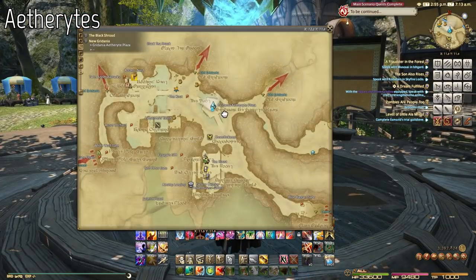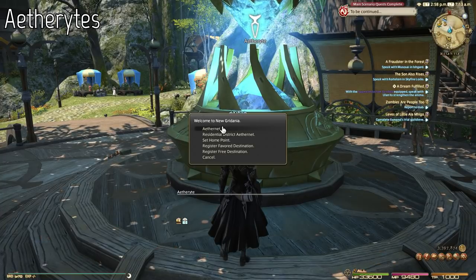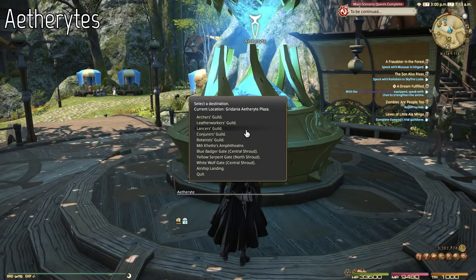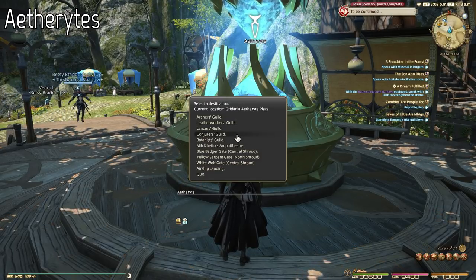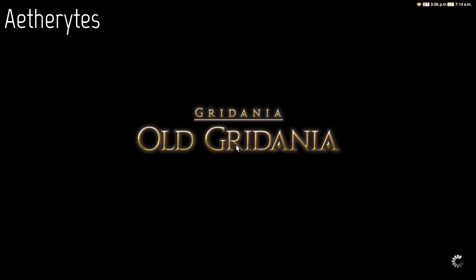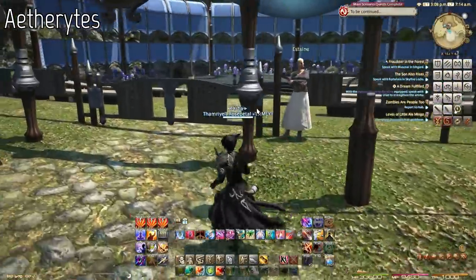In Final Fantasy XIV you'll also encounter small aetherytes that let you teleport all over home cities. Each capital city has these in place. For example, if I access the aetheryte in Gridania, I'll have multiple locations available and I'll be able to teleport to those locations instead of running there myself, cutting down the distance. If I want to get to the Mikado's Amphitheater, I can just teleport using the aetheryte. They are really useful for fast travel around city-states and large locations.